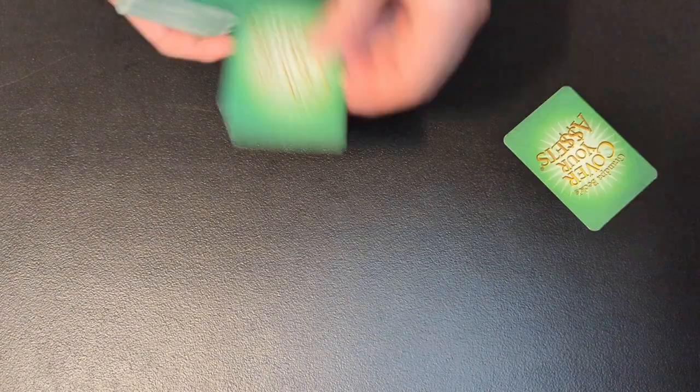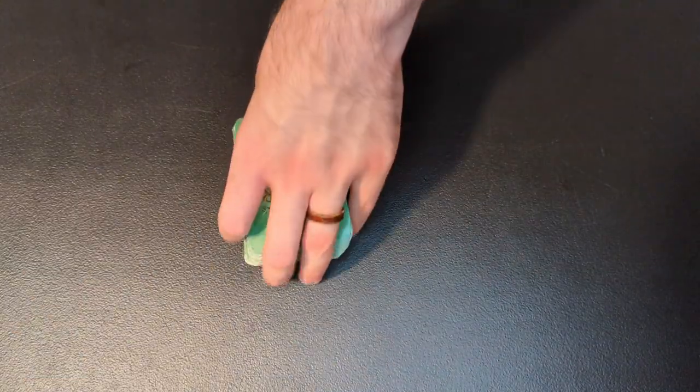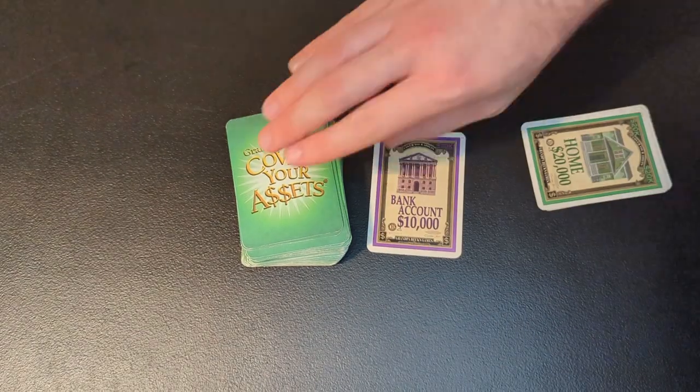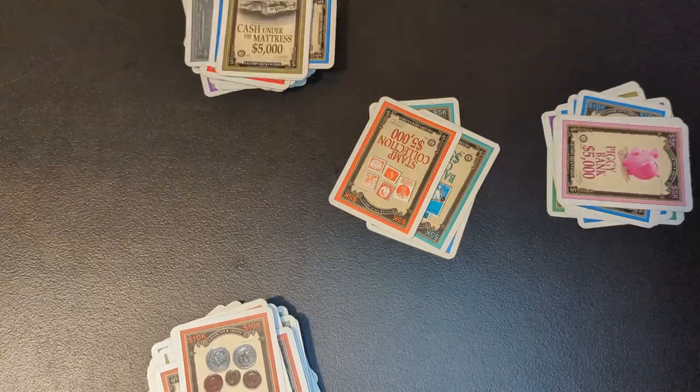The game is played over a few rounds until someone has earned over a million dollars. To set up each round, shuffle the deck and deal five cards to each player. Then flip over the top card from the deck to start the discard pile. Starting at the left of the dealer, take turns playing until the cards run out.